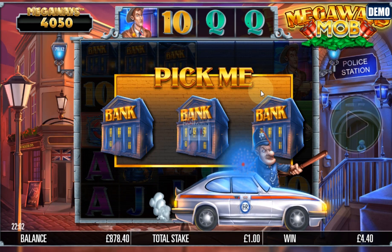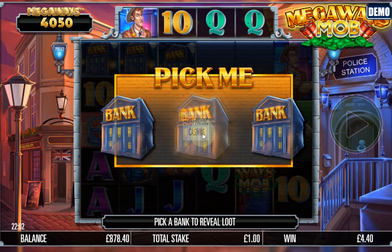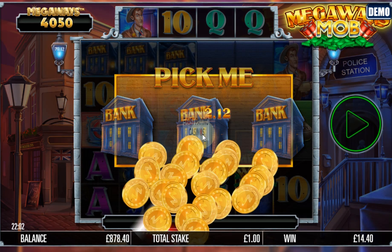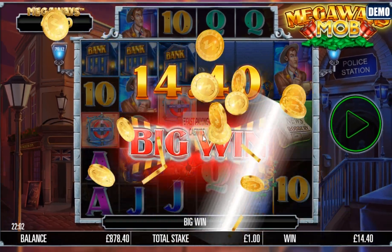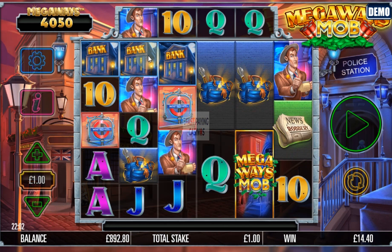It's just dropped the pick me feature down on top of a win. This is how it works — just select one. And we've got 10x.